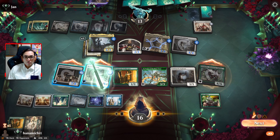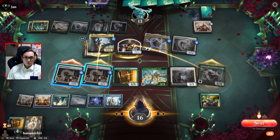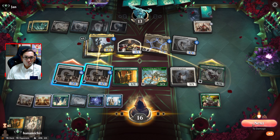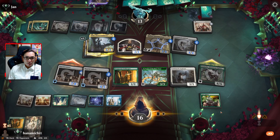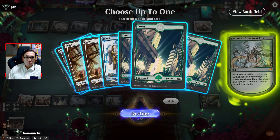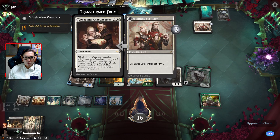Three attacks. So if they block here — oh, they don't. Trying to think here. Resolve. Got a green land down. We can destroy the Wedding Festivity.